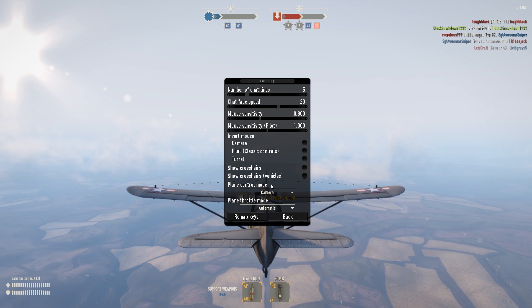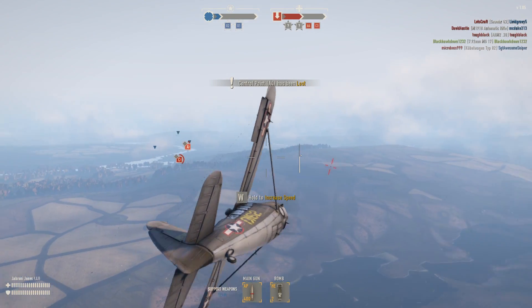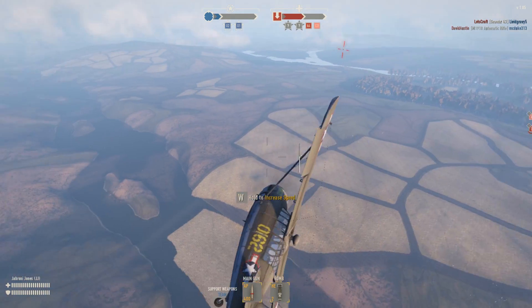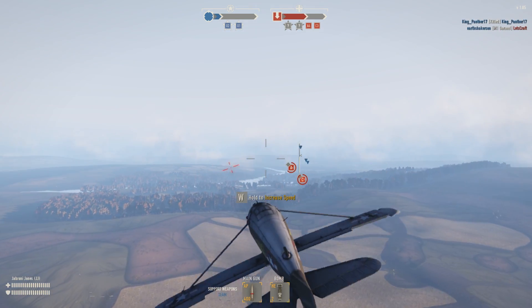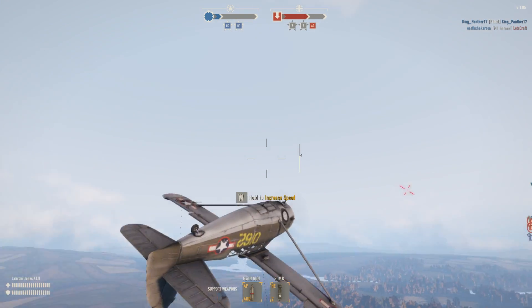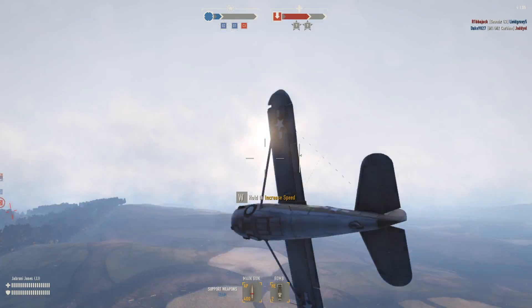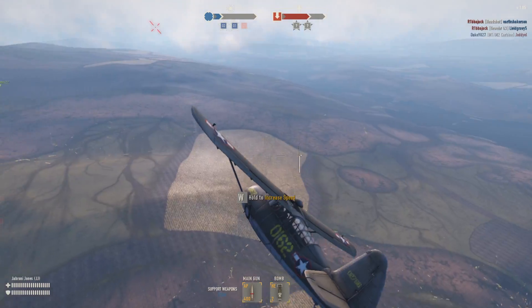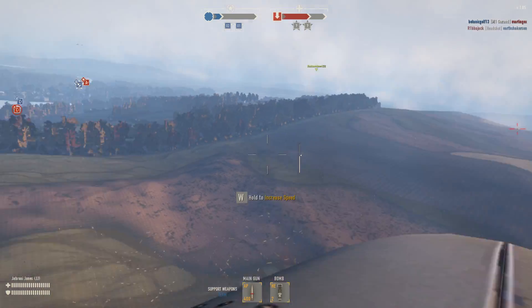By default you should be starting at camera mode set to automatic. I think it's the easiest way for beginner pilots to get used to flying and how the plane works. You simply use your mouse to fly — up, down, left, right. You can use A and D keys to maneuver barrel rolls and make your flying sharper. Holding left shift keeps the plane stationary so you can look around. You can also scroll in to go into first-person mode.